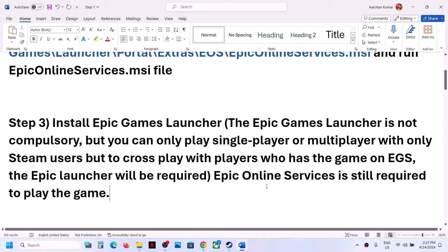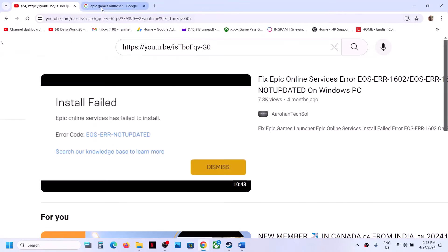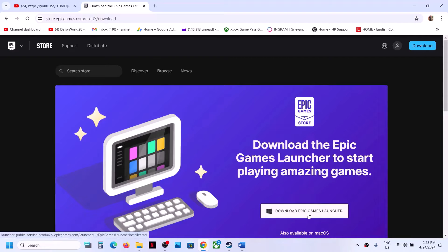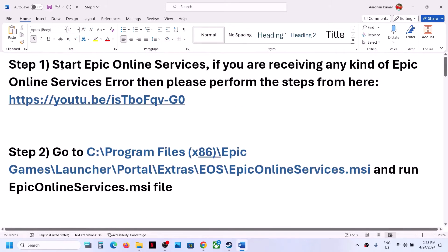To install the Epic Games Launcher, go to Google, type 'Epic Games Launcher', go to the Epic website, download and install the launcher. Then make sure Epic Online Services is running by going to Services and starting Epic Online Services — just follow step one.